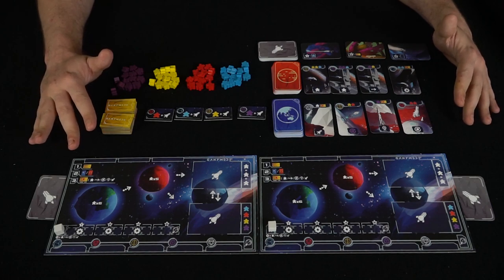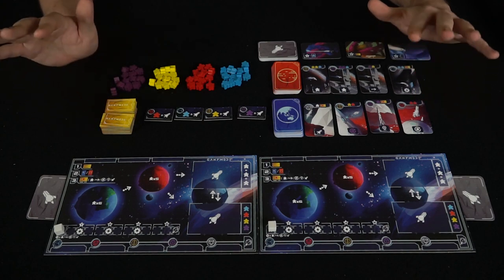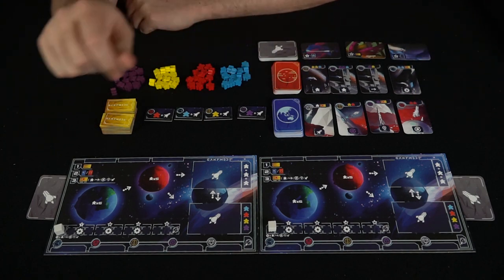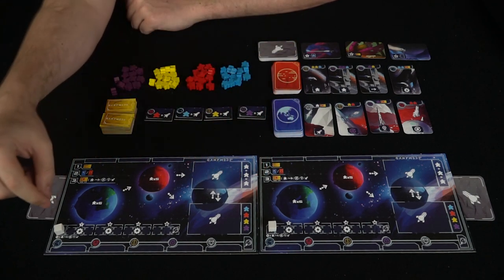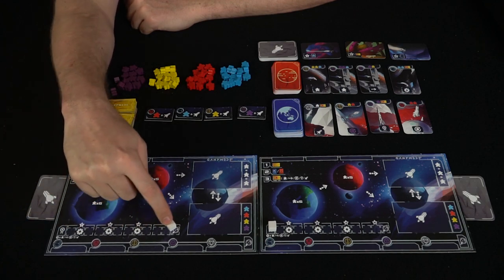Here we have Ganymede set up for two players. There's quite a bit going on, so we'll explain it and go through the entire gameplay. First, you have player boards — up to four, one per player. This is your achievement area, where you start and progress along a track.